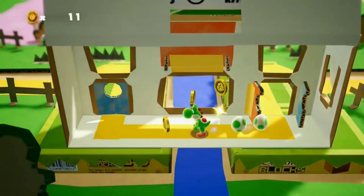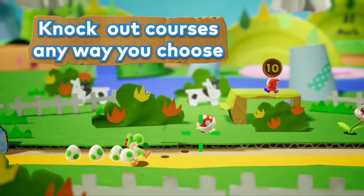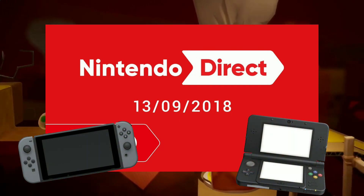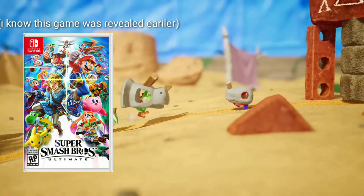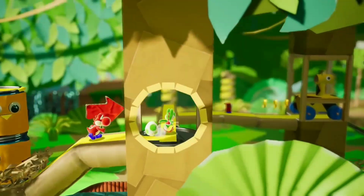Yoshi's Crafted World — I am so excited for this game to come out. On September 13th, 2018, Nintendo streamed another E3 stream presenting new coming games mostly on the Switch and a few ports to 3DS. Out of all the Switch games that caught my eye, only 3 games I was excited for: obviously Super Smash Bros. Ultimate, but the other games were Yoshi's Crafted World and Luigi's Mansion 3.